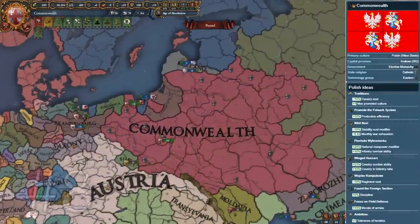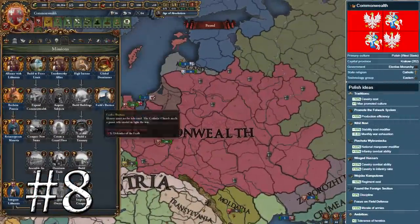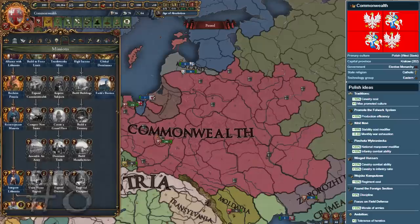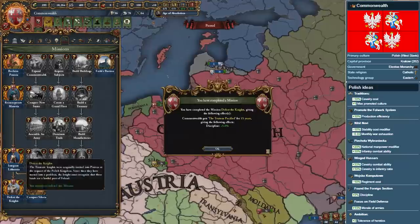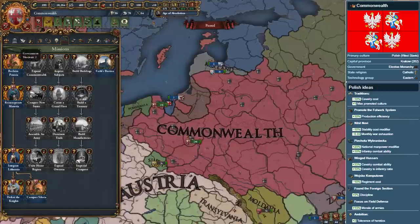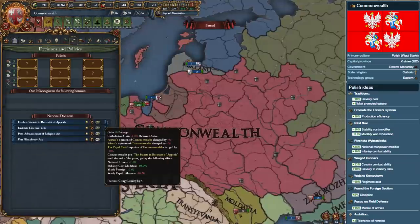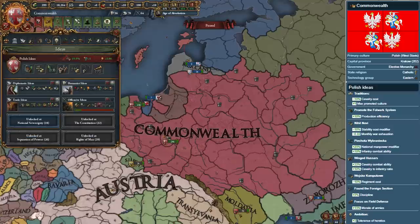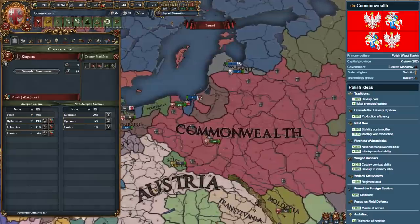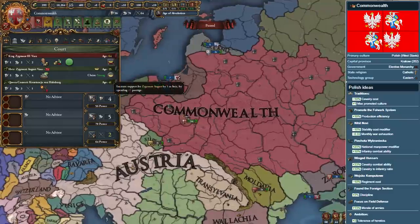The people have spoken, and the parliament has elected the Polish-Lithuanian Commonwealth to number 8 on our list of most powerful formable countries. The Commonwealth is a unique formable nation, as it is the only state in the game to possess the elective monarchy government form, which allows for some insane Game of Thrones-type diplomatic games. Not only does forming the Commonwealth via Poland inherit and immediately core all of the land of your personal union partner, normally Lithuania, but it also allows you to cycle through many dynasties, allowing you to go on a PU rampage.